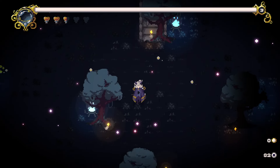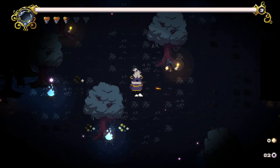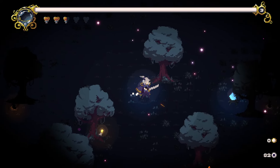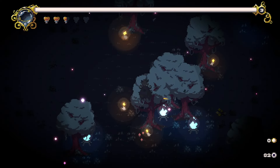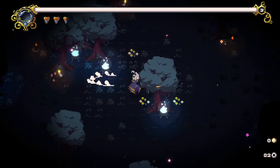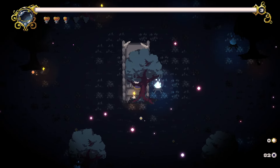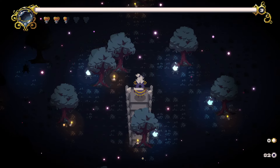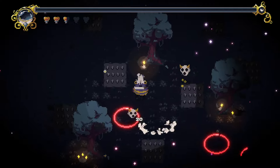That wasn't a lot of hearts. That barely got me any heals. I don't think there's anything really in here to break. There's no urns or anything. Doesn't look like I can break any of these to try to get gold or hearts or anything. Now we got spikes on the ground.